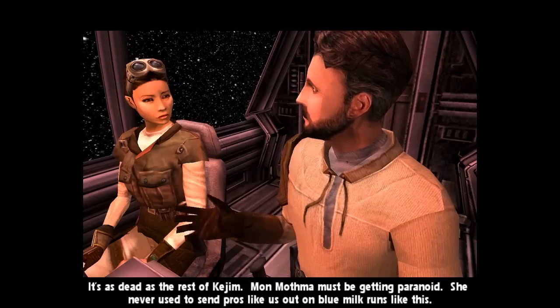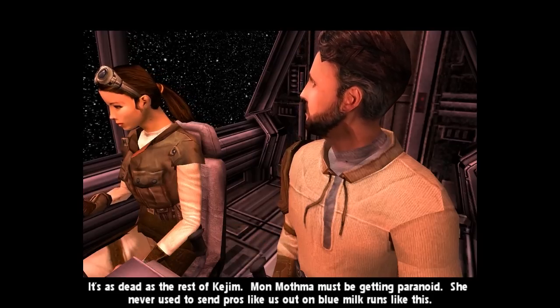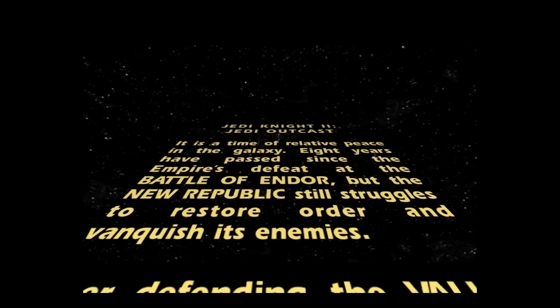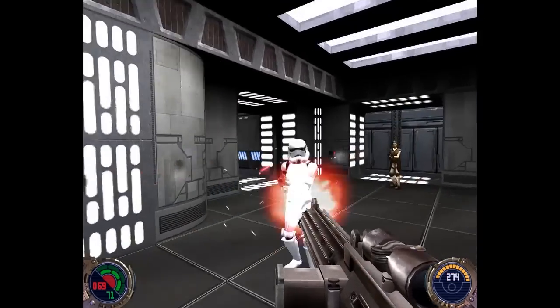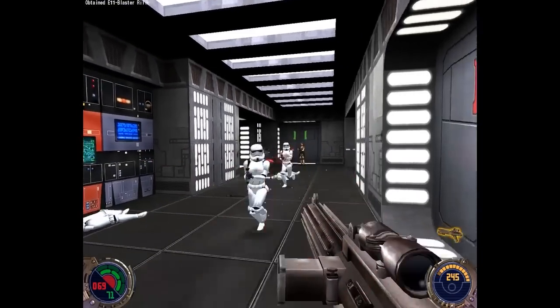The game begins with Kyle Katarn investigating a reported remnant outpost on Kejim with his longtime friend and companion Jan Orse. In true Star Wars fashion, the prologue is introduced via the trademark crawl sequence that fans are no doubt familiar with. Having rebuked the Force since the events of Dark Forces 2, Kyle is back to being nothing more than a gun for hire, and subsequently these first few levels are just about shooting and exploration.